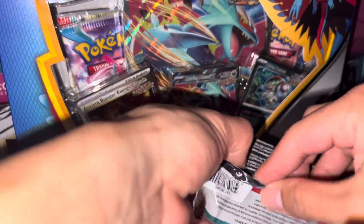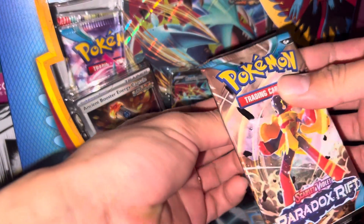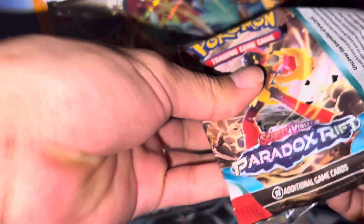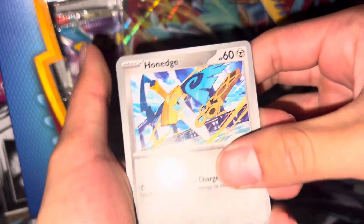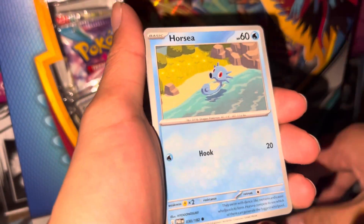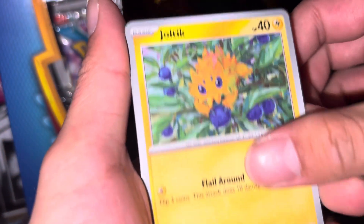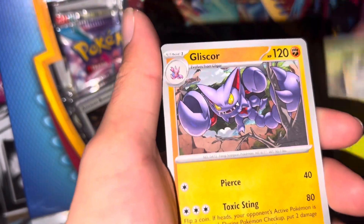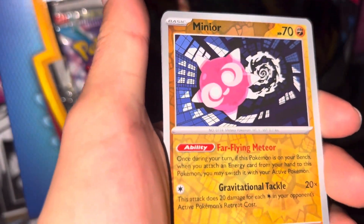Okay, next pack — second pack of Paradox Rift. Hopefully we can hit something in this pack. We got a Honedge, a Horsea — nice, nice art on the Horsea here — a Joltik, Natu, steamy Natu, Gliscor, Nacuzel, Minior, Minior.